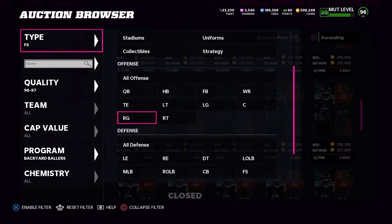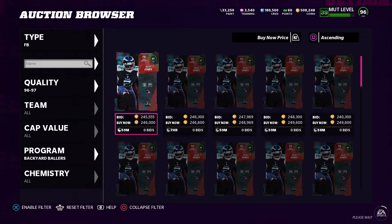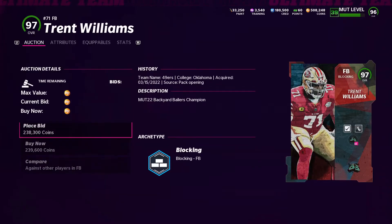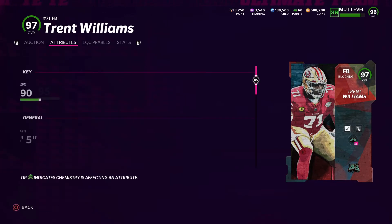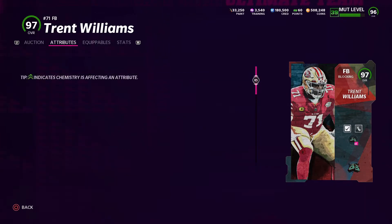They also dropped a fullback — Trent Williams. I'm sorry, Trent Williams. He's a pretty good card. He's got 90 speed, 96 run block, 97 lead block, and 97 impact block.